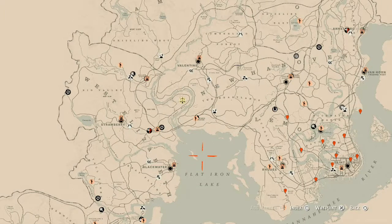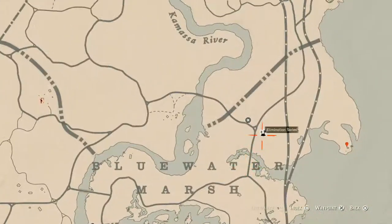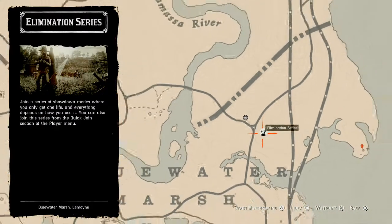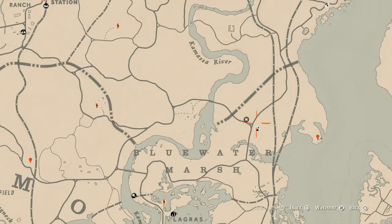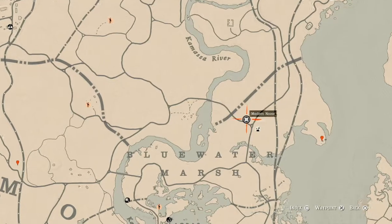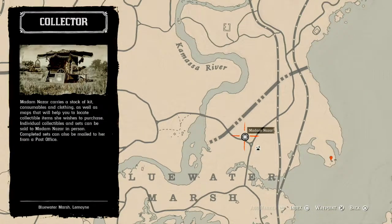I post Madame Nazar's location and other channel information on Twitter, including links to the video. Anyway, let's get to Madame Nazar's location — today she is right above the word 'Blue Water,' right next to the Elimination Series on your map. She will be here until 2 a.m. Eastern Standard Time, New York time zone.